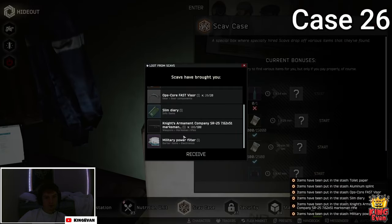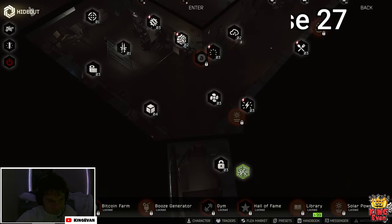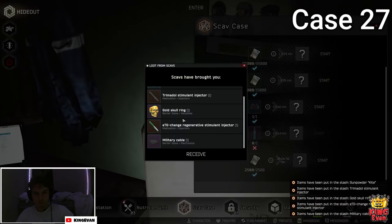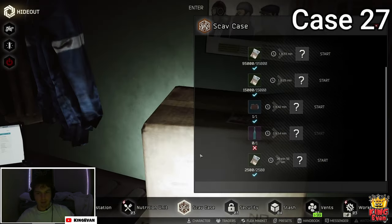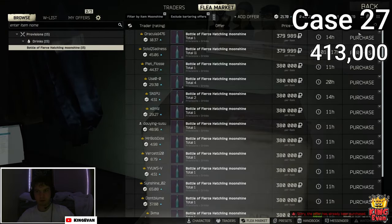We got a P-filter — this one was actually profitable, let's go! Next Moonshine: an ETG, Gold Ring, Military Cable. Not bad, I don't think it's profit though. Those items add up to a solid amount but not too crazy.